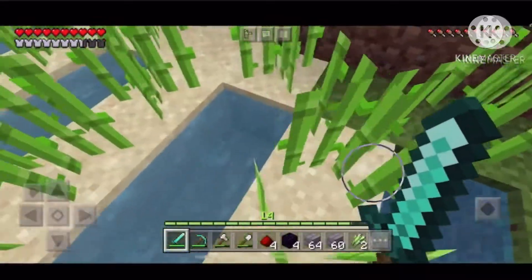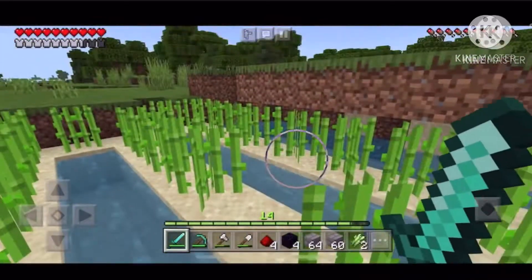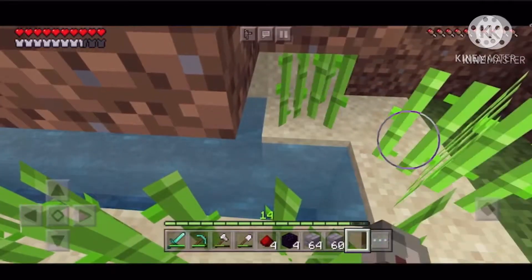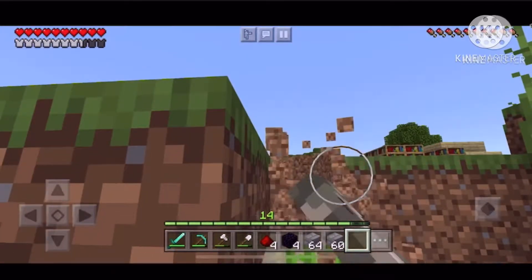There's still a lot of sugarcane in here. If you're wondering why there are holes, it's because I was breaking it when the tick speed was up and it was just growing, so I was breaking the bottom. Yeah, I did that.